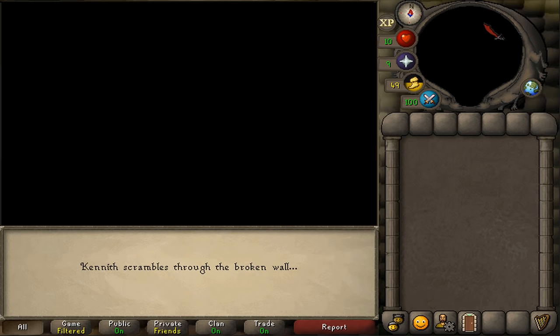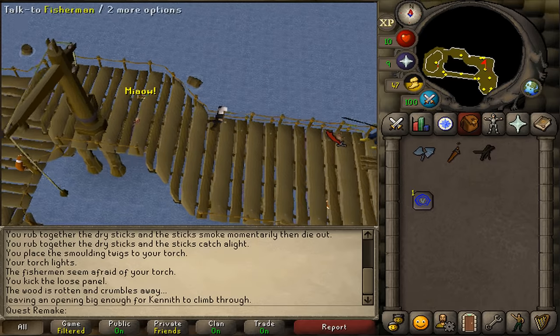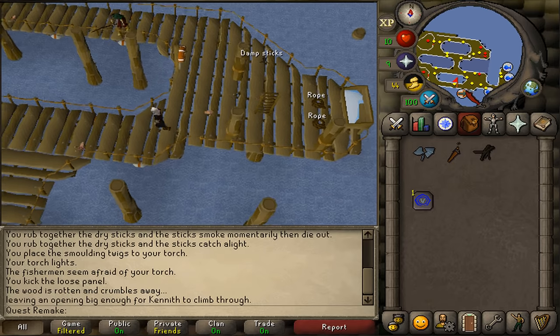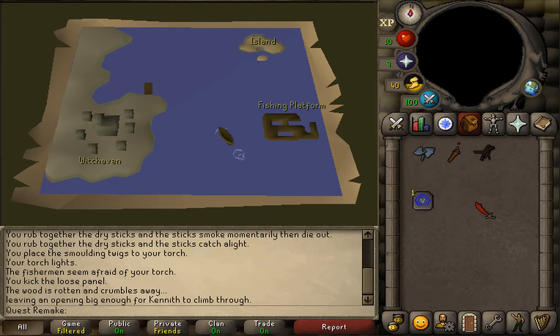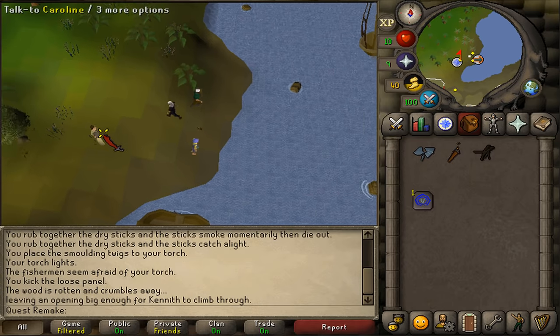Once the cutscene is over, let's return to Holgart downstairs. At the transportation sign, right-click and travel with Holgart back to the mainland. Once we have returned, let's talk to Caroline to complete our quest.